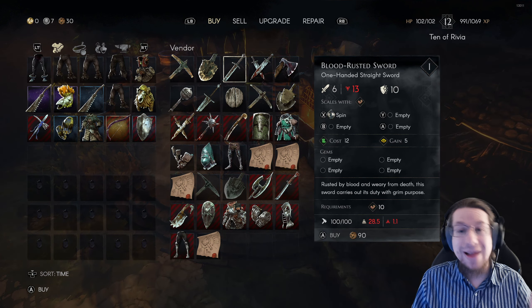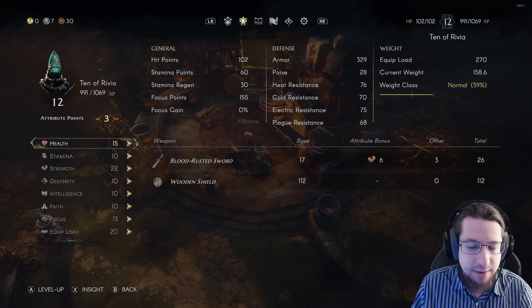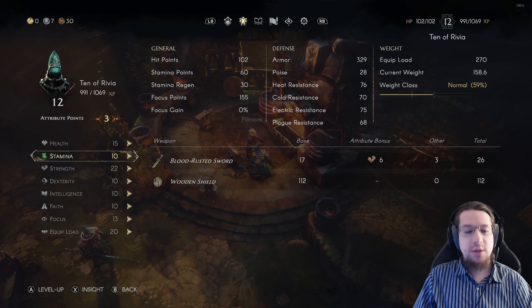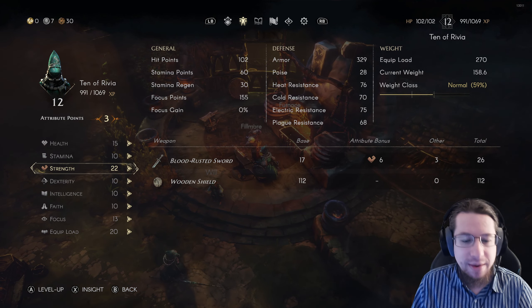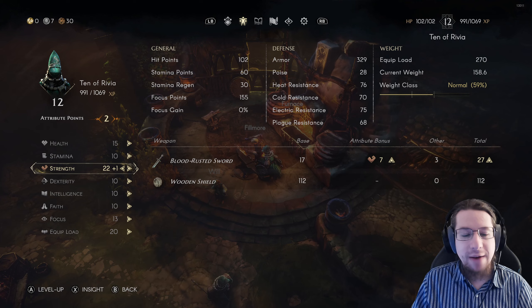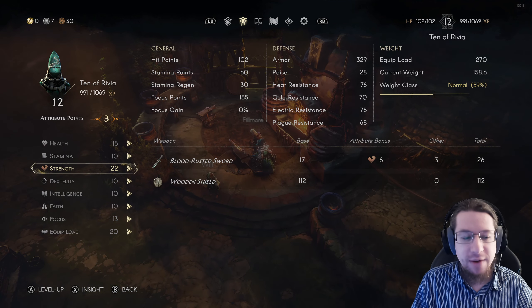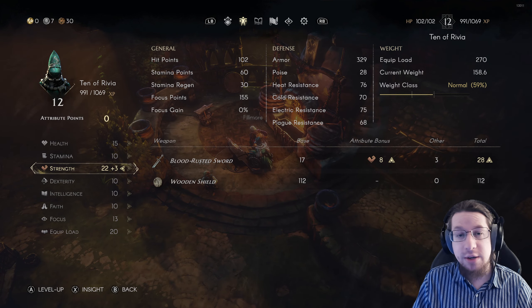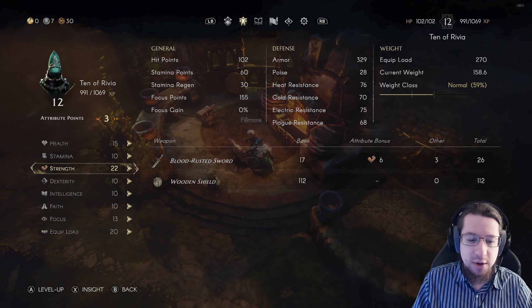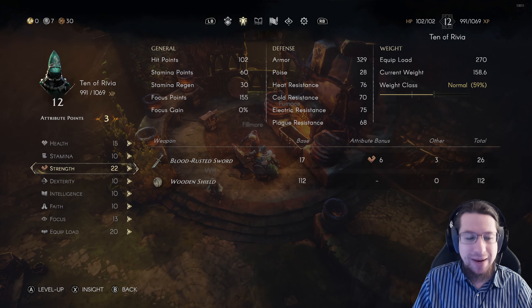Now let's start talking about stats. In terms of stat priorities, first thing: 22 strength. This way you'll be able to use a wide variety of gear. Technically you only need 10 for the blood-rusted straightsword, but 22 strength will give you the ability to use tier 2 weapons that you happen to find out in the world. Also, the more points you put in, the higher the damage bonus, so those points aren't wasted.